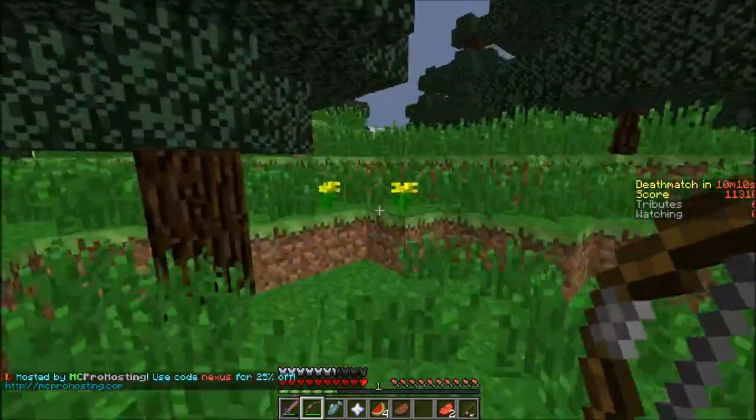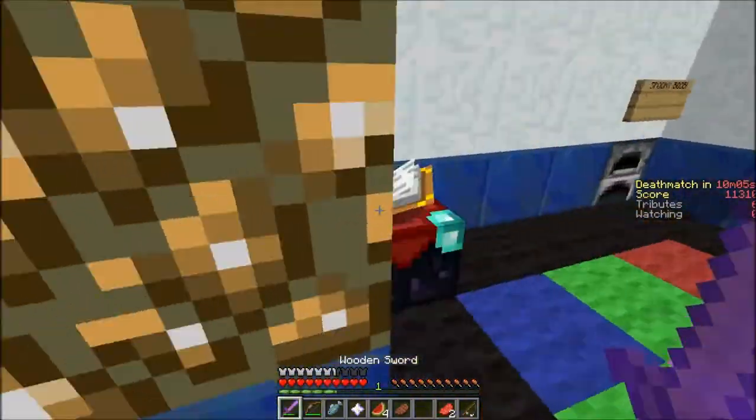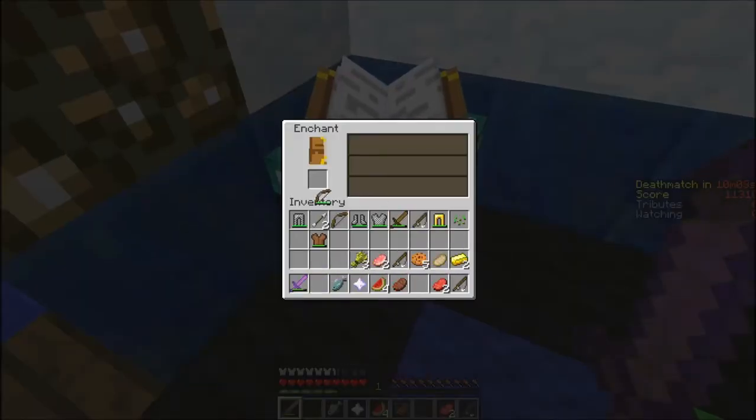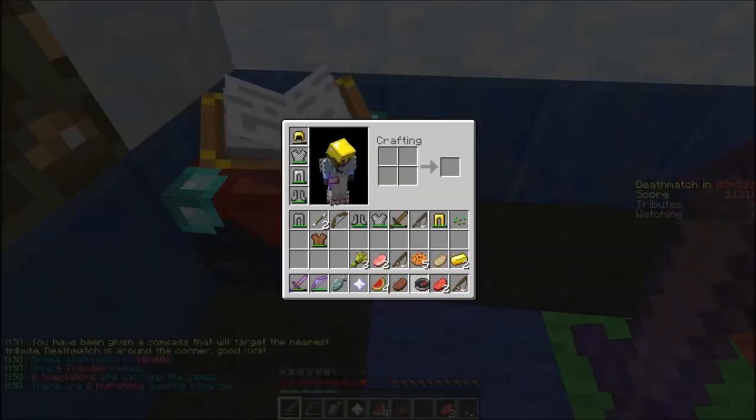So you put an arrow in it, come to this weird looking tree here, drop down, there's the enchant table. Get yourself an enchanted bow or whatever you want.